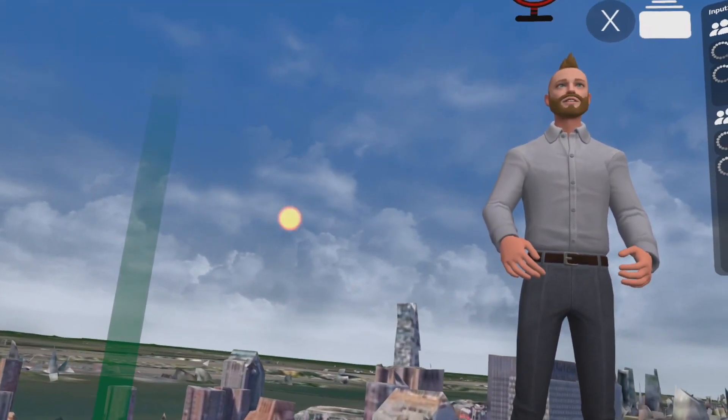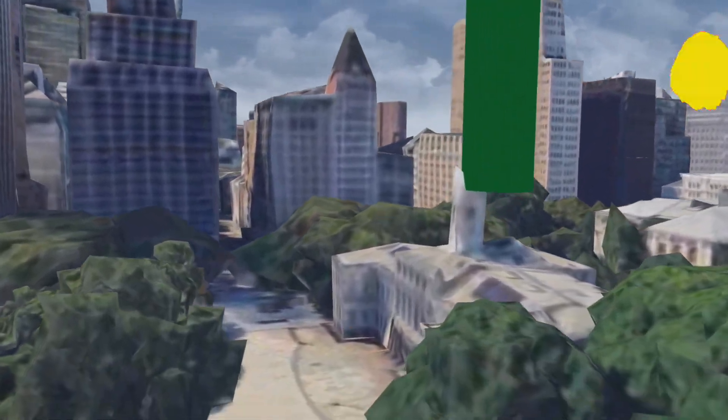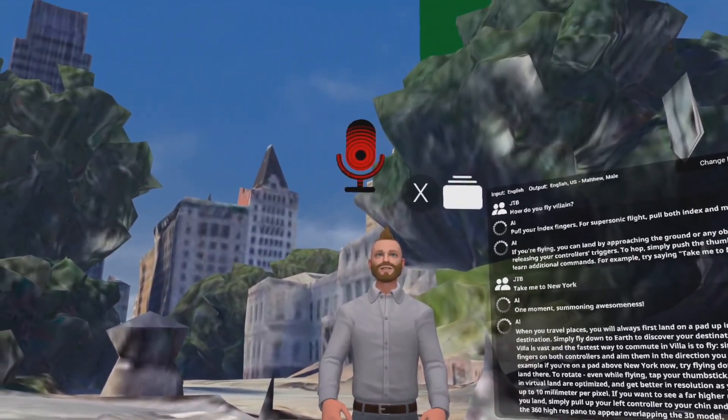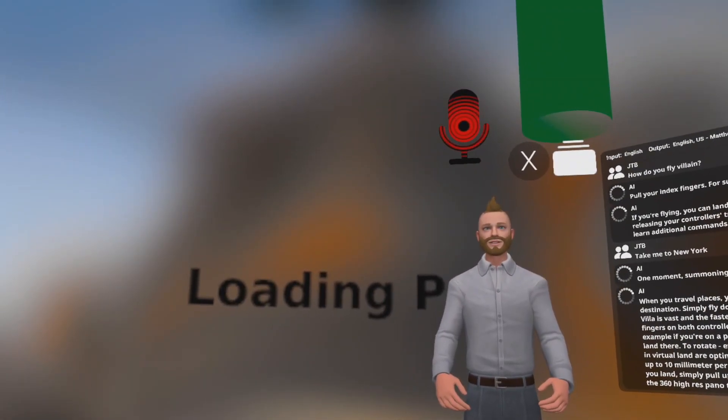To rotate, even while flying, tap your thumbstick sideways. The models in virtual land are optimized and get better in resolution as you get closer to them, up to 10 millimeters per pixel. If you want to see a far higher resolution, when you land simply pull up your left controller to your chin and wait a few seconds for the 360 high-res panorama to appear, overlapping the 3D model.